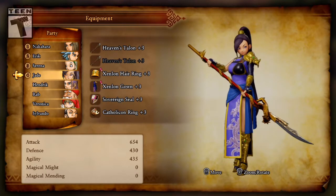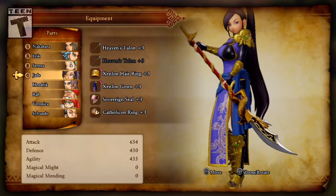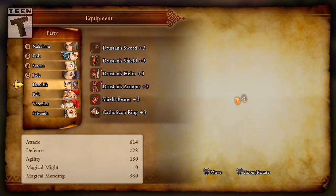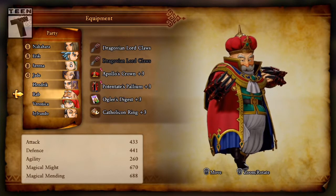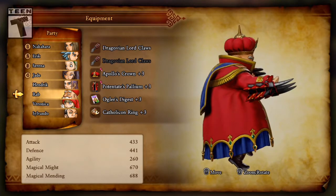I got Jade the Heaven's Talon, which I love. It's actually pretty powerful — it does light damage and will absorb a fourth of the damage dealt as HP. So it's pretty broken with all the damage she does. Henny's fully up there too. Got him the Shield Bearer equipped.